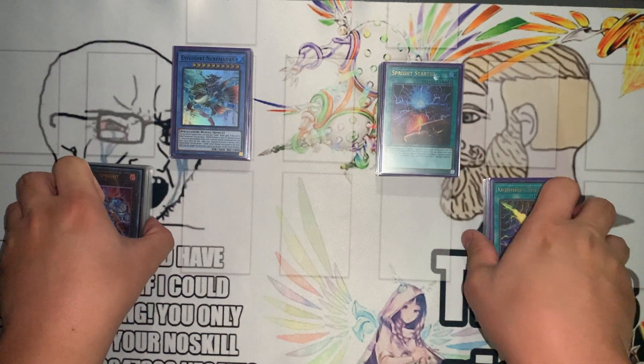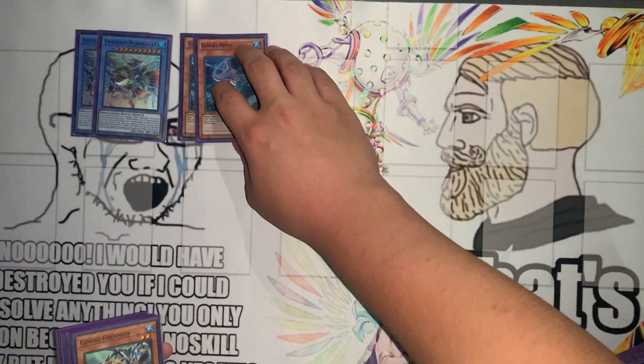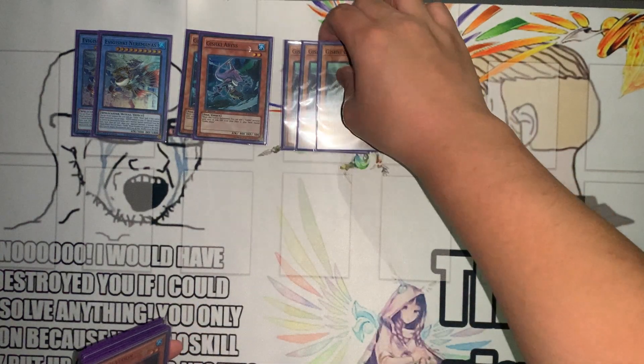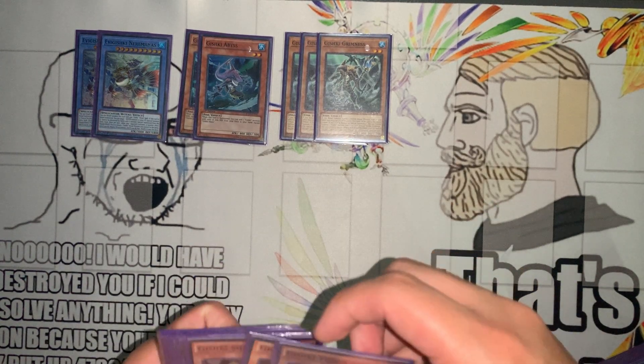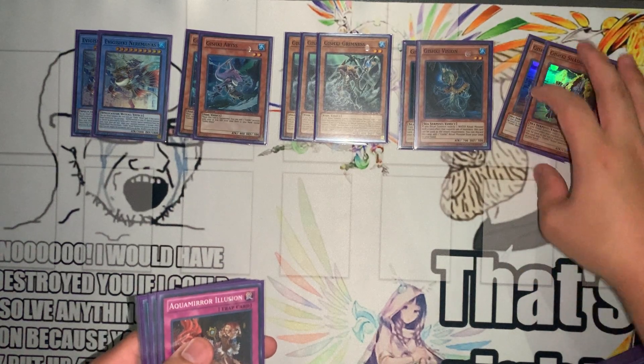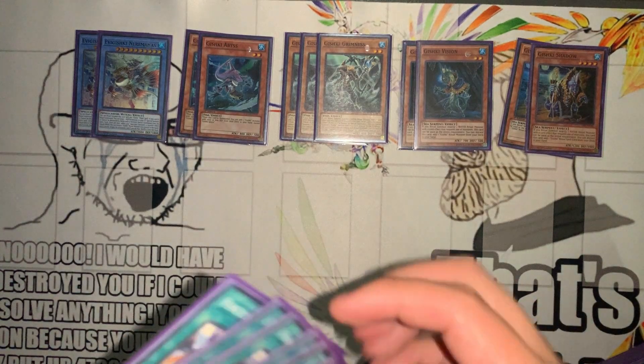Let's go over this deck that ygoprodeck recommends. Some ratios I obviously disagree with, but let's start out with the Gishki package. We're playing 2 Neremaia, 2 Gishki Abyss — we only really need two. Next up, 3 Gishki Grimes. Gishki Grimes is one of the best cards, but sometimes its lock does hurt you going second, so I prefer seeing more Sprites than Gishkis. Next up, 2 Gishki Vision to search the Ritual Monster, and 2 Shadow to search the Ritual Spell. That's our ratio of main deck Gishkis.